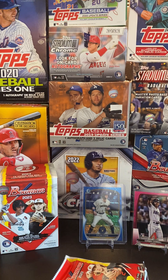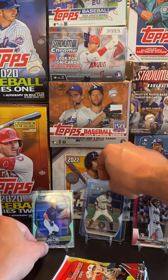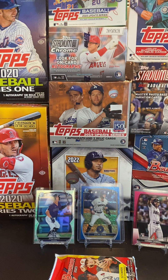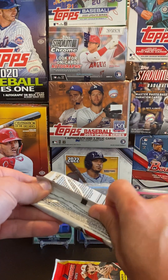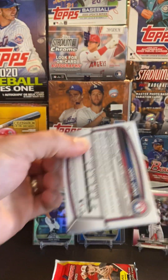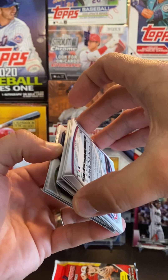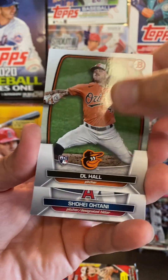Earlier this year there was a hunt basically for Drew Jones — if you found his Superfractor one-of-one card, there was the option of taking $250,000, or if he became a Hall of Famer you could cash in for a million bucks. But that would obviously take his whole career to play out. It was kind of a cool little thing they had going — sure, it helped the sales. That card was found by a family in Cincinnati, I believe. They took the $250k.